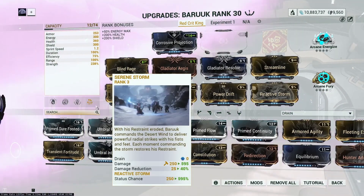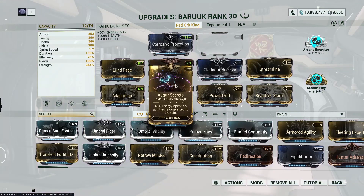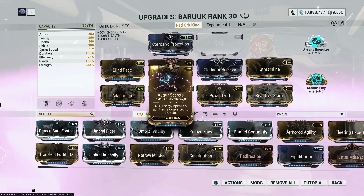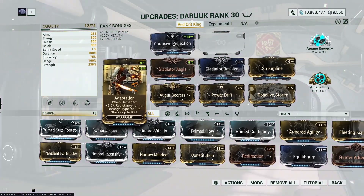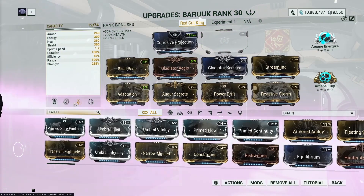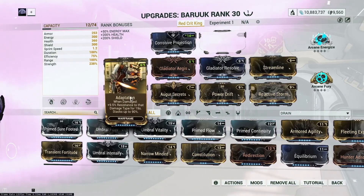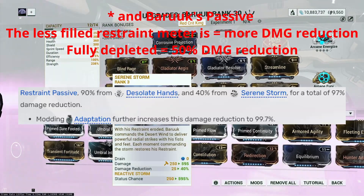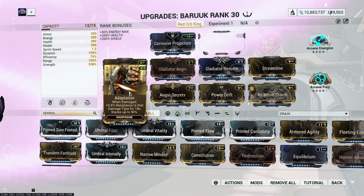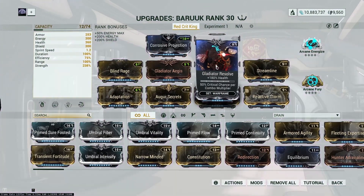Ability strength also maximizes the damage reduction from both abilities: Desolate Hands at 90% and Serene Storm at 40%. Augur Secrets also converts 40% of the energy we spend to shields, so if we get low we cast some abilities and get that shield back. Then we have Adaptation - as long as we're in Serene Storm and have Desolate Hands active, combining Adaptation on top of those two gives us almost 100% damage reduction, and that's our survivability.